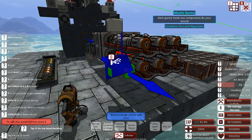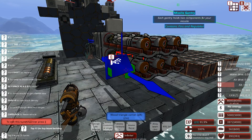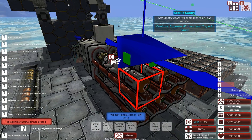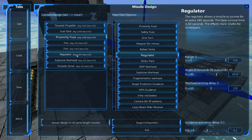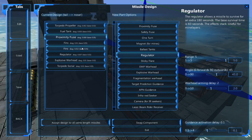Hey guys, Stealth here. Welcome to From the Depths. We're going to do a quick tutorial and this time we're going to be building an ASROC, which is a torpedo with rocket assist. What I've built here is a couple of quick easy torpedoes: a torpedo propeller, fuel tank, proximity fuse, a couple of fins, a regulator to keep it alive longer, explosive warhead, and torpedo sonar. This is basically what I use as a standard torpedo.